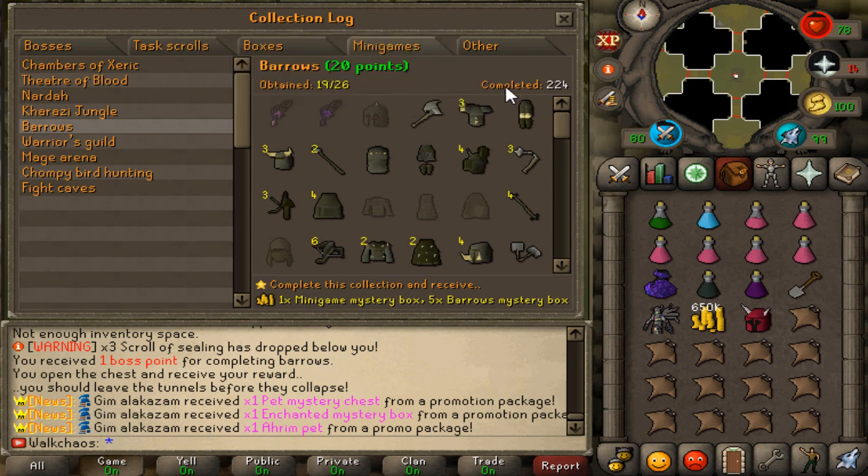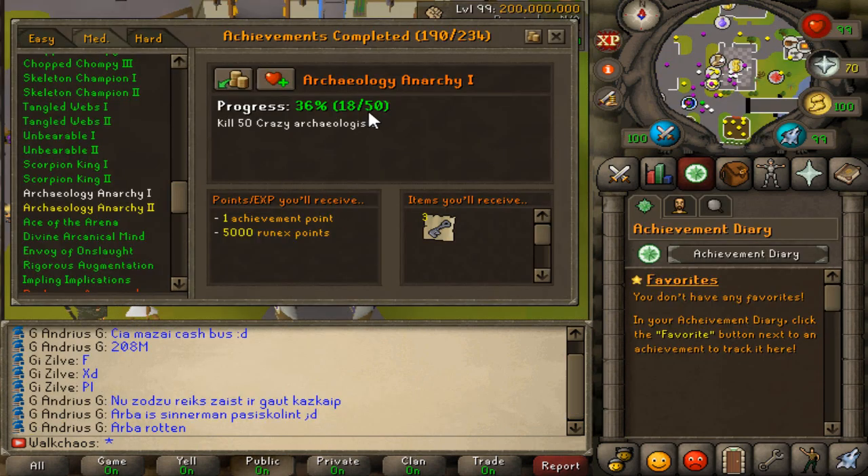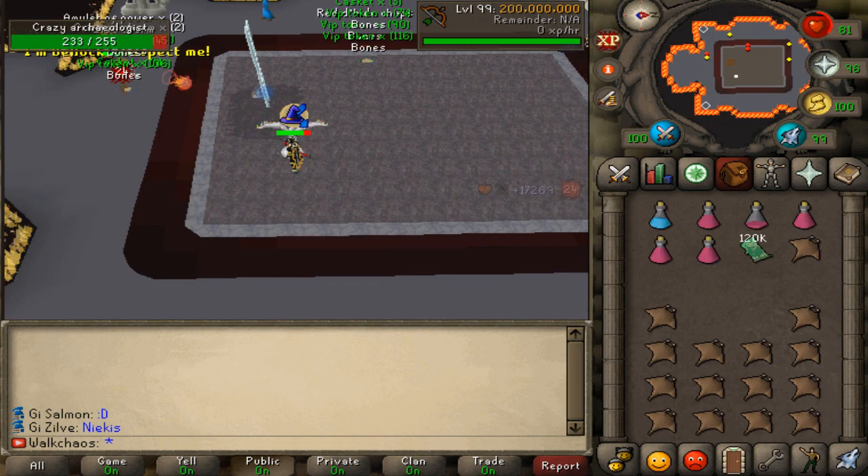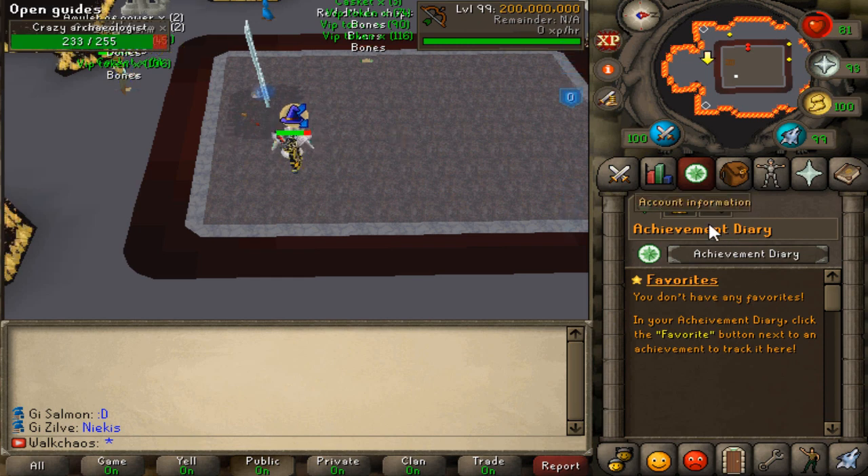We still need those amulets, which will be very rare, but hopefully we'll get them within 500 completed chests. Next I'm going to kill 32 Crazy Archaeologists — they're very annoying and I haven't found a proper way to kill them efficiently. We'll get this achievement out of the way since it's a relatively easy one. Alright, we just hit 50 kill count — range seems to be the way to go.